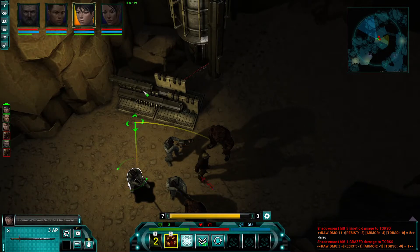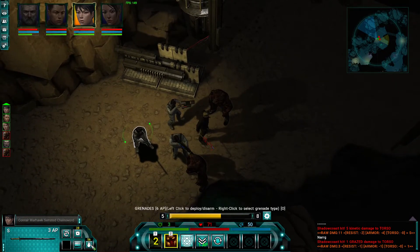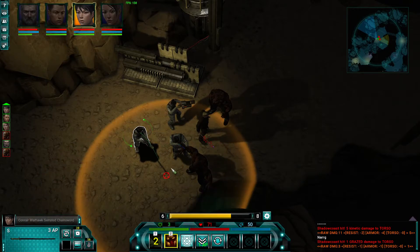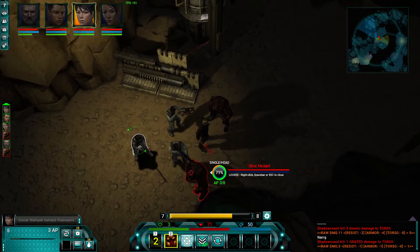A few general items I'd recommend. Number one is really use your grenades. You can gain a lot of these quickly and they're very helpful in taking out enemies and crowd control. Just remember that there is friendly fire, so use your grenades wisely — we are not going to use one right now because they are too close.